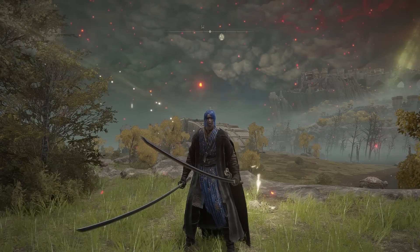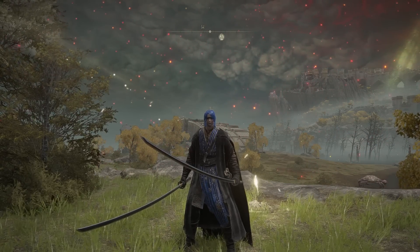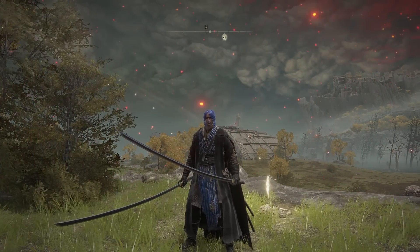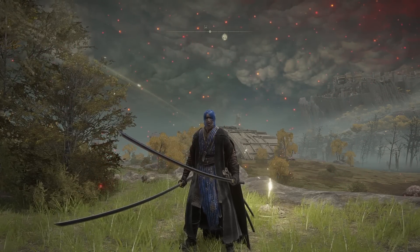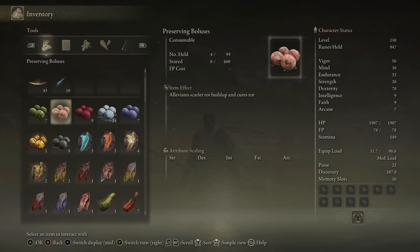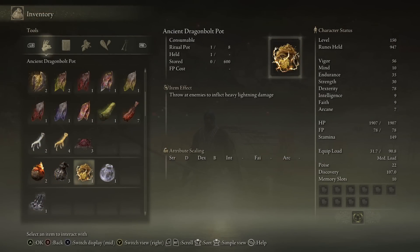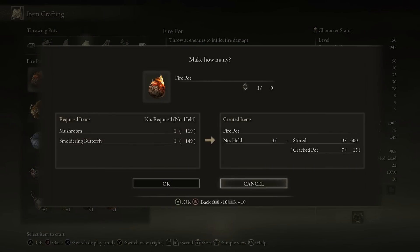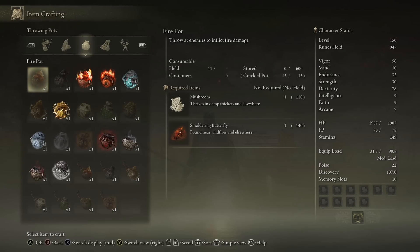Moving on, our next tip is from the comments from Slow Ocean, talking about crafting and the benefits of storage. This is a tip that makes sense, but for newer players it can be really beneficial because it serves multiple purposes. It applies to crafting in general but also to any consumable. There's a limit to how many you can carry — if you're holding 99 arrows, the rest go into storage, which caps at 600. You might find when crafting fire pots that you can no longer craft more because you're holding the maximum amount, even though you have the resources.